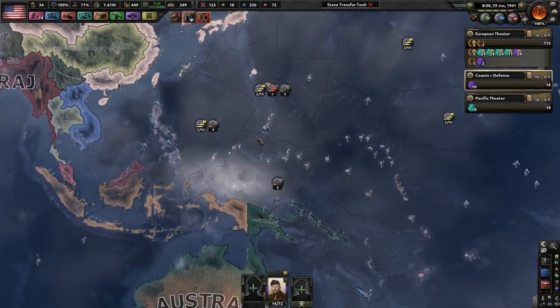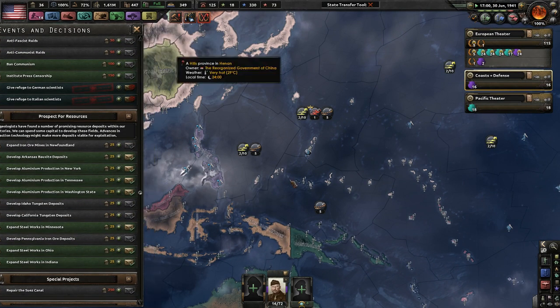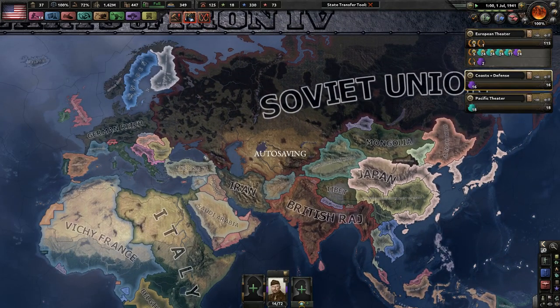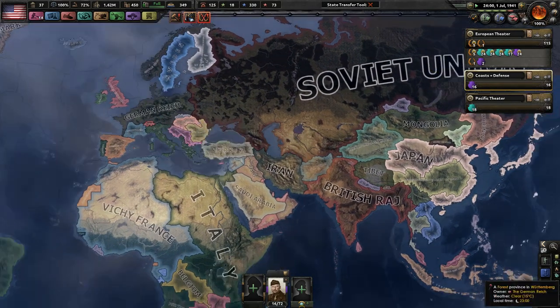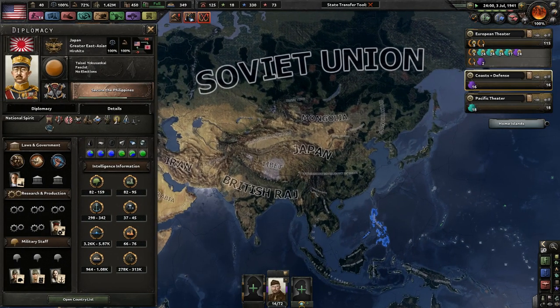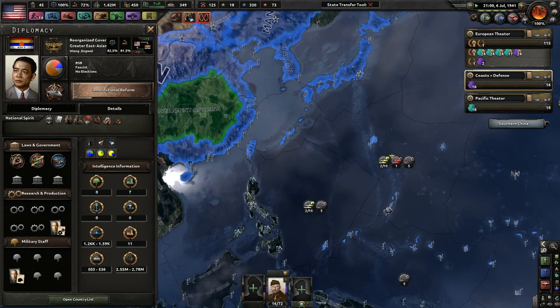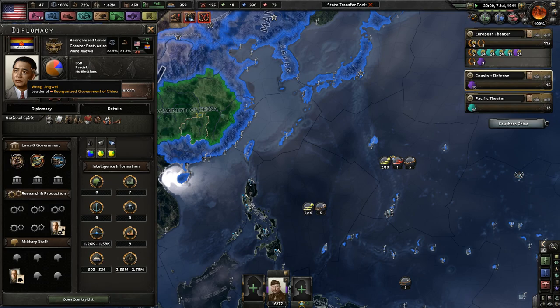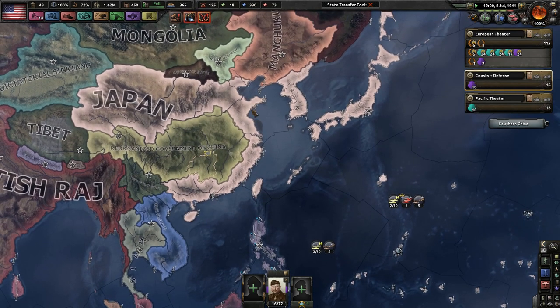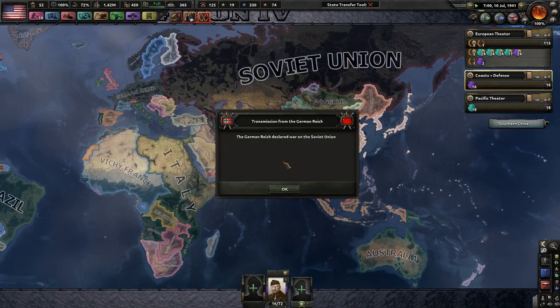Land Doctrine is going fine. Air Doctrine we've pretty much ignored. We want to get Battleship Heavy and Piercing Attacks, as well as battlecruisers — not bad. I'm really maybe sounding a little too paranoid about war with Japan, but ever since the Axis got buffed — and I know Japan's not on the Axis — I don't know how the Japanese AI will react. That's the worst thing. It's July 10th, 1941.